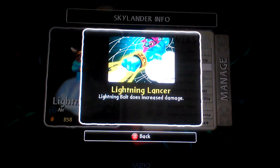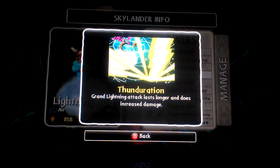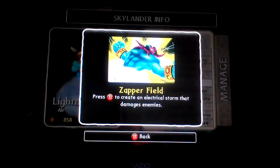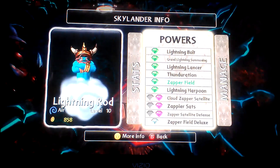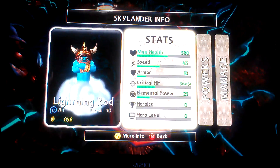It's amazing. Lightning Lancer: he shoots a Lightning Bolt to increase damage. Thunderation: the Grand Lightning Attack holds longer and does more damage. Zapper Field: you create a Lightning Field. Lightning Harpoon: the Lightning Bolt sticks to enemies and continues to do damage.